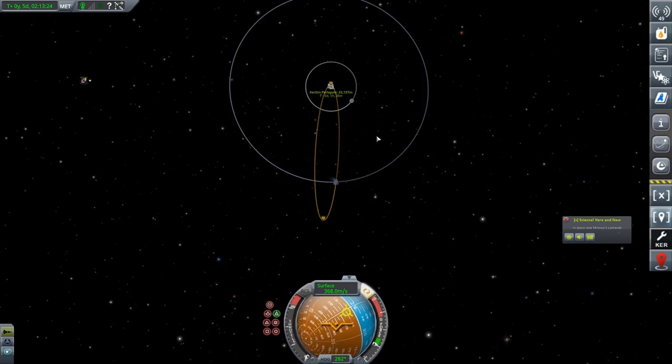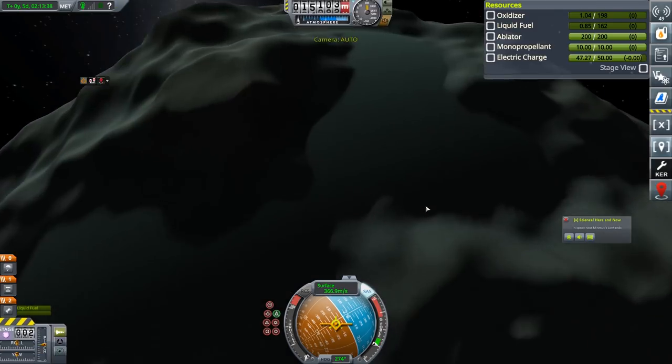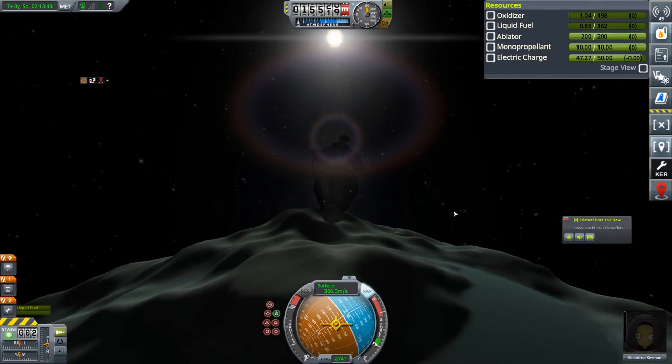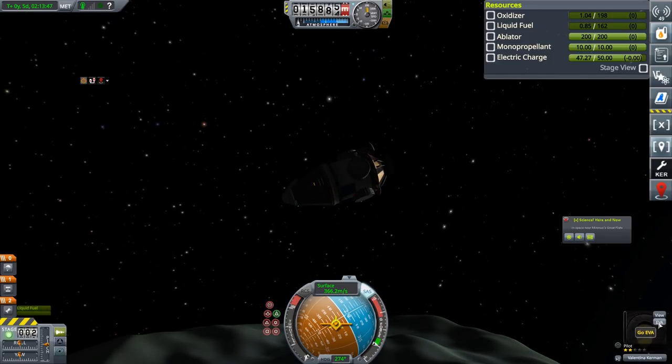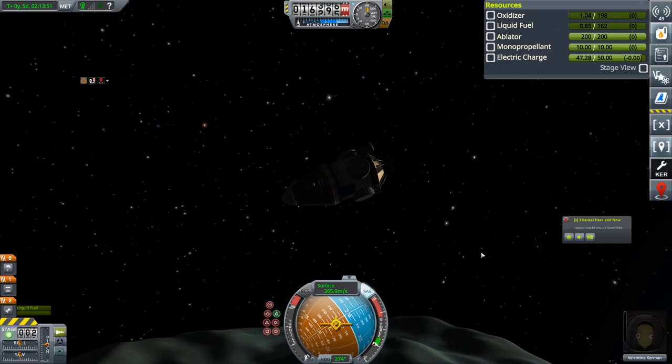Let's just go retrograde for a second — a tiny, tiny burn. There we go. How much fuel have I got left? 1.04 oxidizer, 0.85 liquid fuel. Yeah, this is probably about as close as I ever, ever want to put this. I have done it before where I've had to get out and push with RCS on my EVA. I don't want to do that again. So I will see you back at the Space Center for all of the science we've collected.